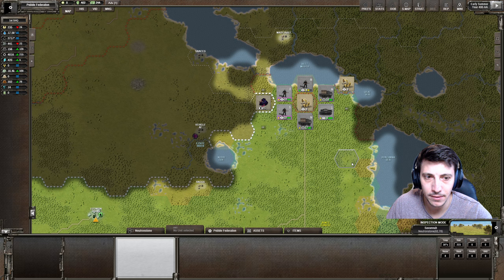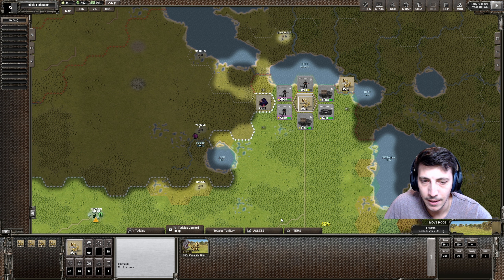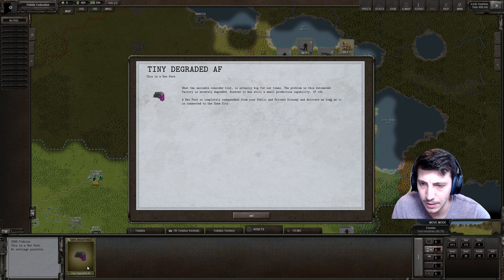Hey folks, welcome back. I'm a Rough Pebble and I'm playing some more Shadow Empire, picking up where I left off in the prior episode. We are going to be attacking this asset here, this tools industry - it's a tiny, degraded automated factory, I believe.